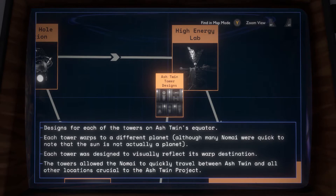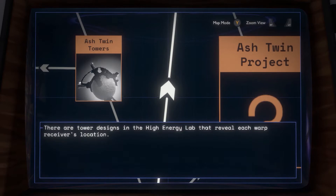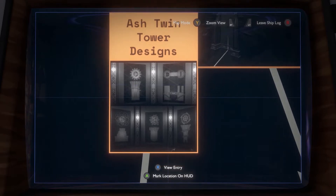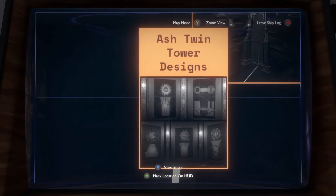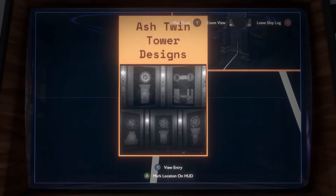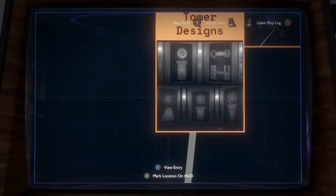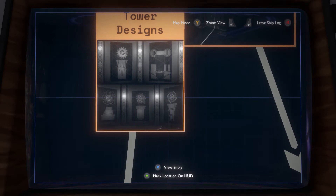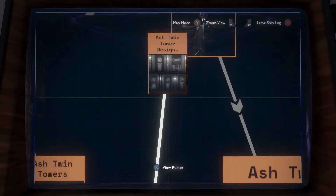Each tower was designed to visually reflect its warp destination. The towers allow the Nomai to quickly travel between Ash Twin and all other locations crucial to the Ash Twin project. There are tower designs in the high energy lab showing each warp receiver's location. I did see this because I went to the high energy lab. I really should have paid more attention, but now I can kind of see the designs of the towers. This one would be the twins. One of these looks like a cyclone, so that must be Giant's Deep.